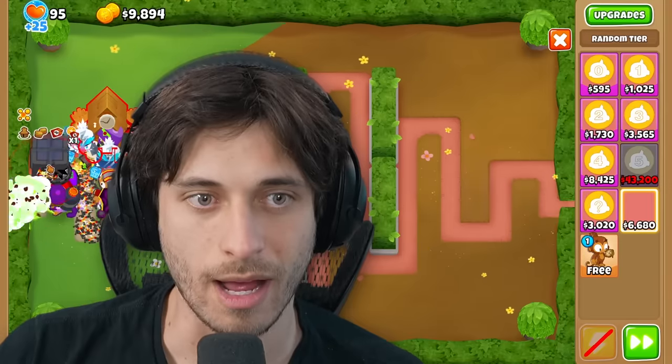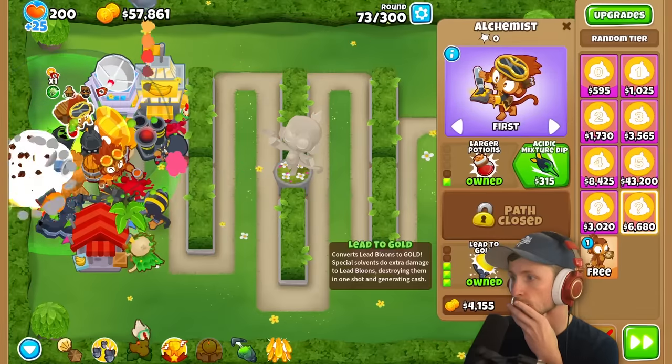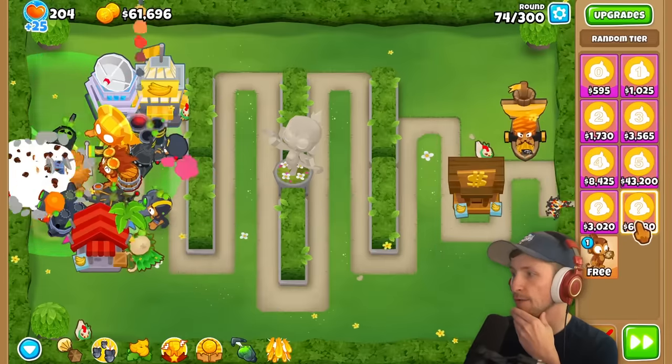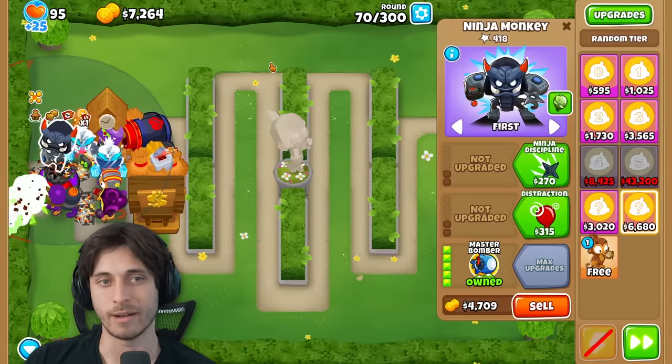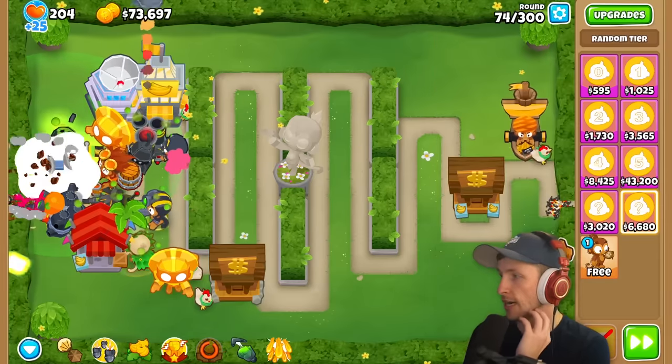Saber checks in - they're on round 69. The narrator is on round 74, then skips ahead to 79. The narrator gets a Master Bomber - happy to take it. Then gets another Sun Avatar and follows it up with a Prince of Darkness.